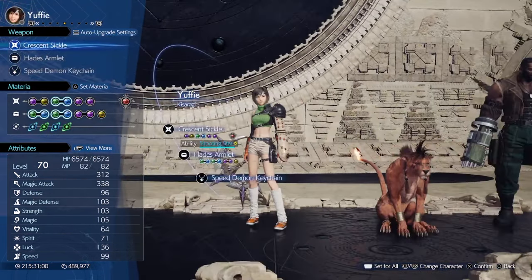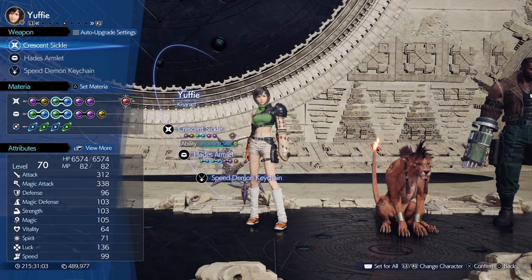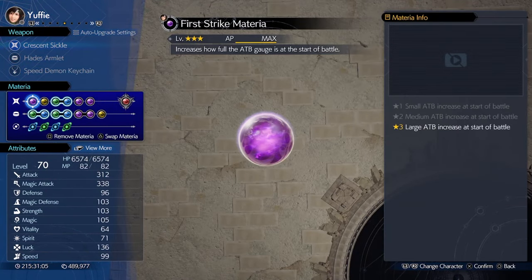For accessories, we'll be using the Fury Ring for 30% more damage. Our last member to round out the girl squad is Yuffie. For those of you who saw my video on her, then you already know. But if you haven't, just follow the materia setup and I'll explain during combat.